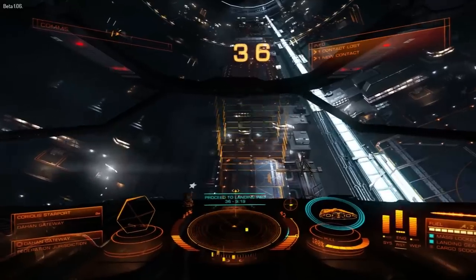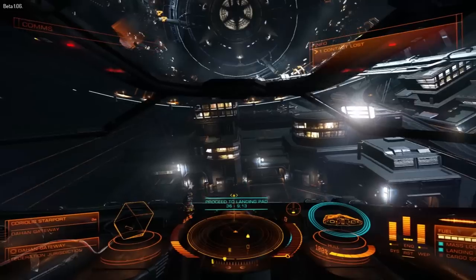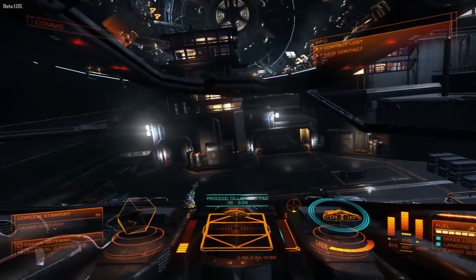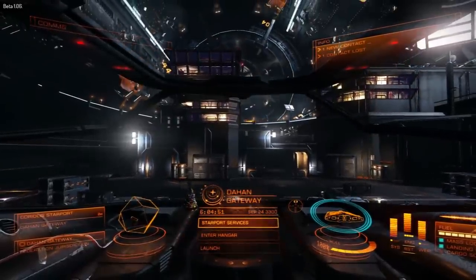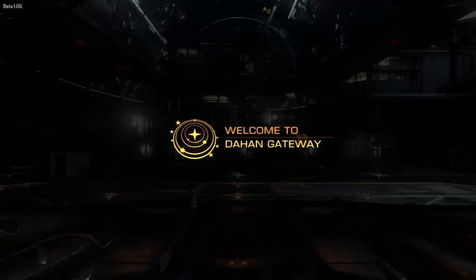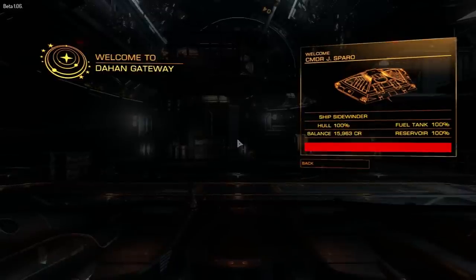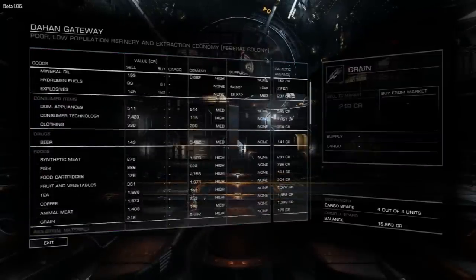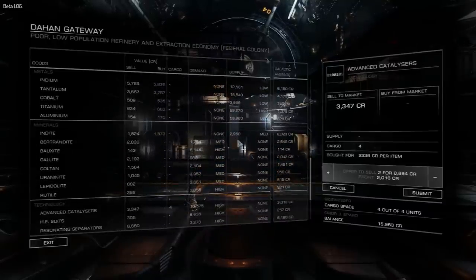So here we are at Dahan again. I like to use Slopey's profit calculator when I'm flying, because flying can be kind of boring, to see where I'm going after I leave from wherever I'm heading. I looked up Mordor, and the most I can do right now is a 700 credit profit, which isn't terrible, but I think I can make the jump from here in like two jumps - just skip Mordor altogether. I don't even think I need to waste the time.